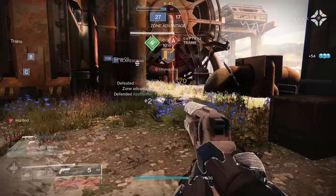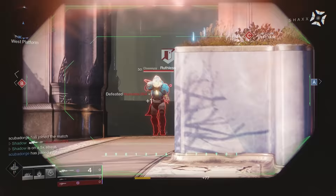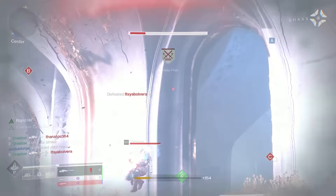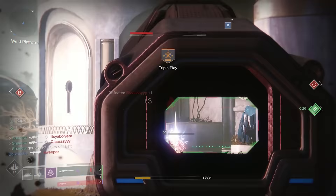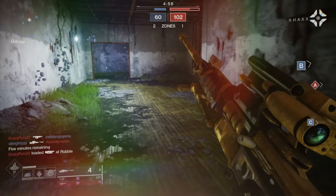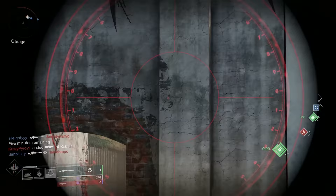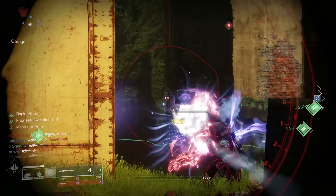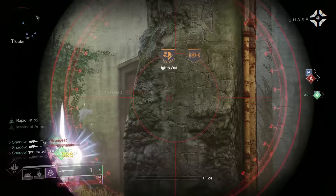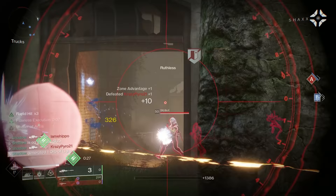The Supremacy is a 140rpm sniper from the Last Wish raid. This sniper can roll with the all-important Snapshot, but the perks in the final column aren't very special. You could use Rampage or Kill Clip so it only takes 2 body shots instead of the usual 3, but if you're not hitting headshots with a 140 sniper you're in big trouble. Rapid Hit is decent for increasing stability and reload, but those stats aren't that important for snipers overall. The Supremacy has average stats but an absurd 77 aim assist and Snapshot, which is why I'm going to rank it in the B tier.